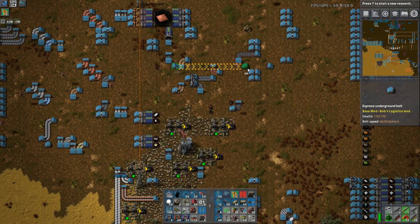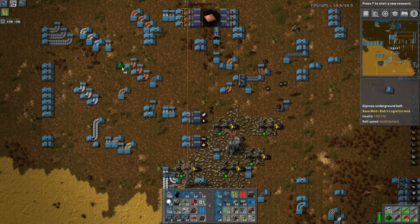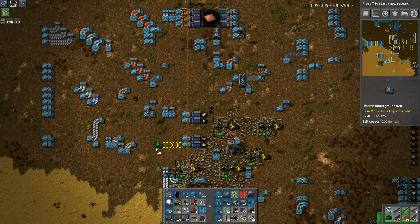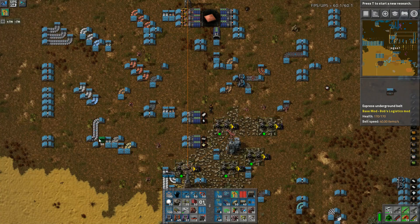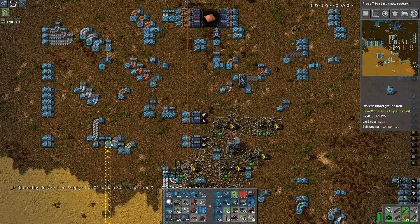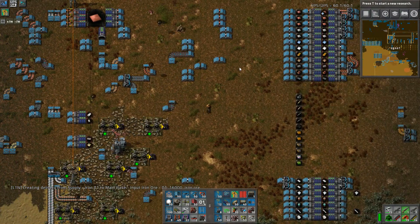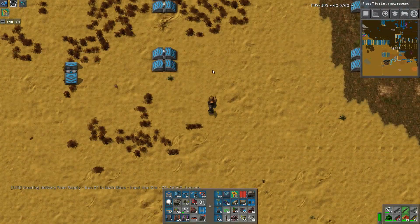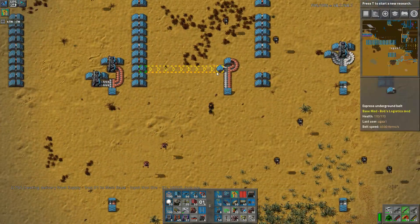Maybe purple undergrounds will make this a little bit better - I doubt it though. We got all sorts of problems here, we can't go directly so let's go like this. Just because you put undergrounds everywhere does not mean that you don't have a crap load of spaghetti everywhere. And that should be stone brick taken care of, although it still backed up pretty easily.